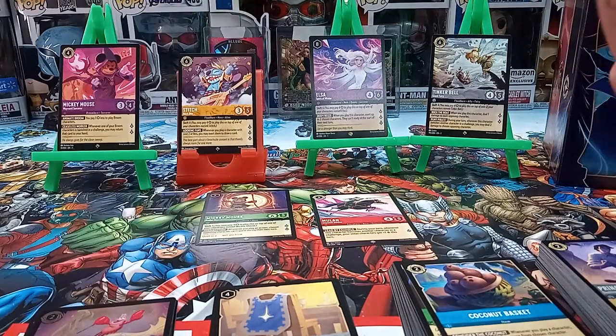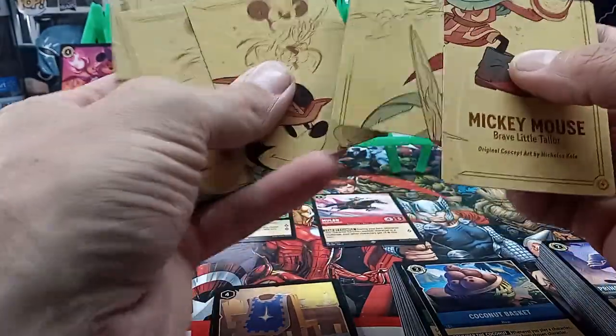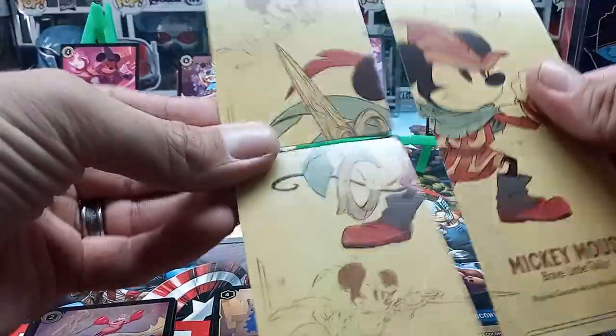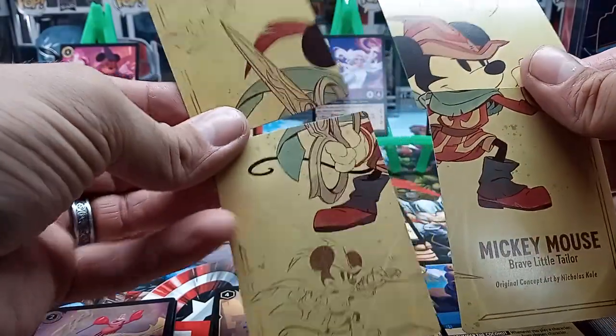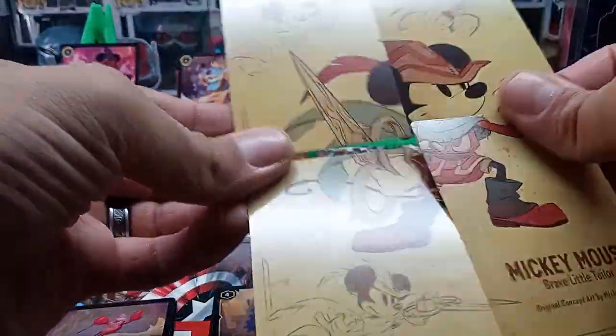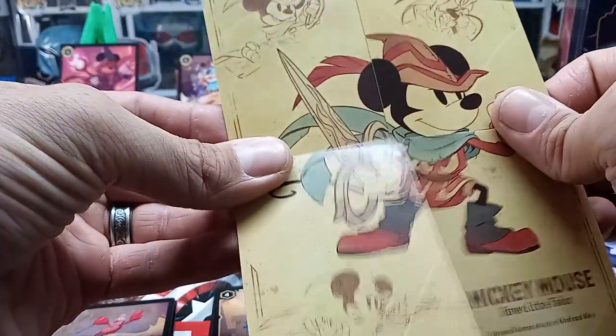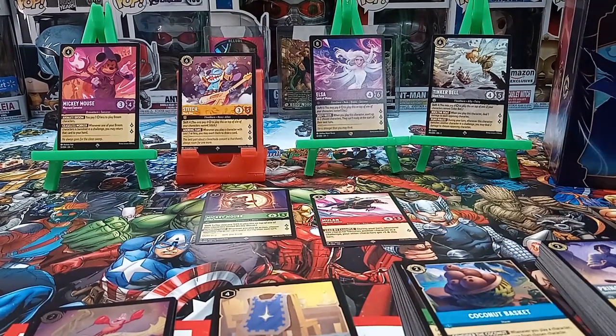These code cards make up a picture — it's really easy to get all four you need to make the Brave Little Tailor Mickey image. You can kind of see what I'm trying to do here. I hope you enjoyed the video — it's the first time I've done one of these on Lorcana.